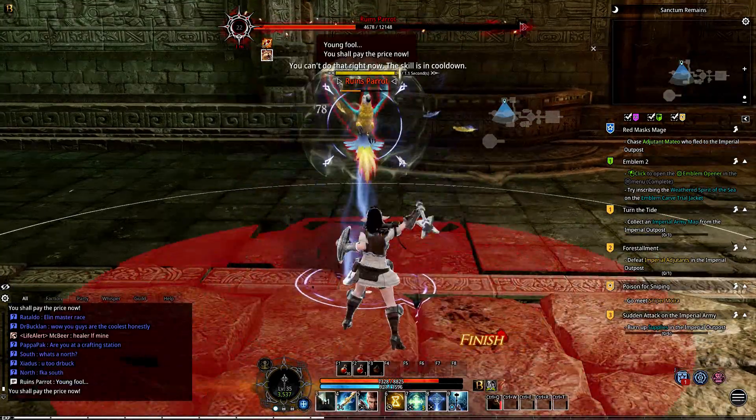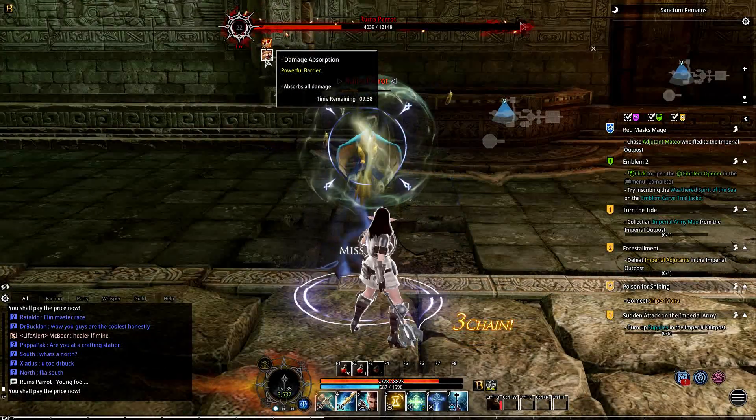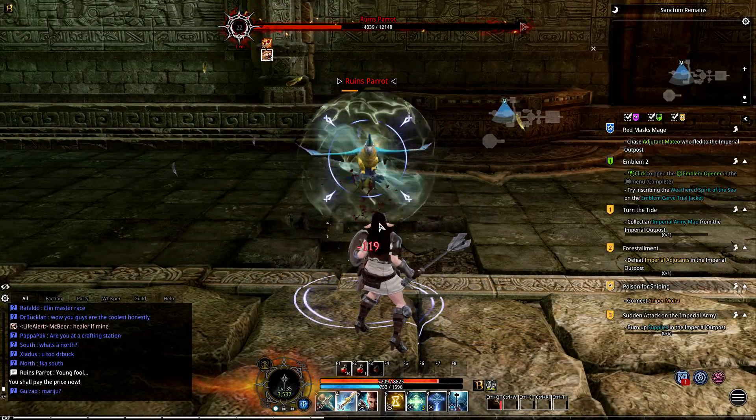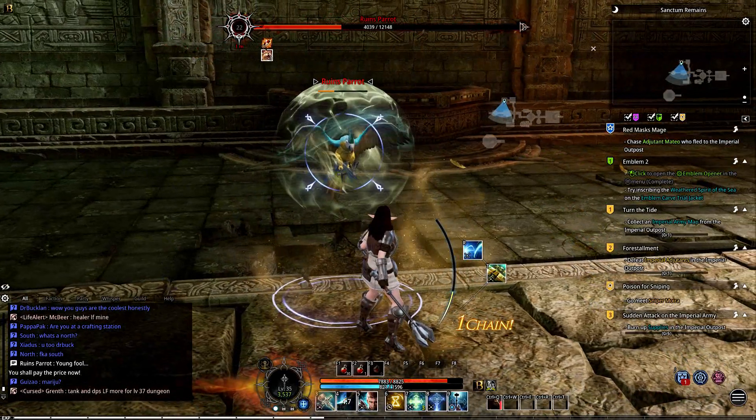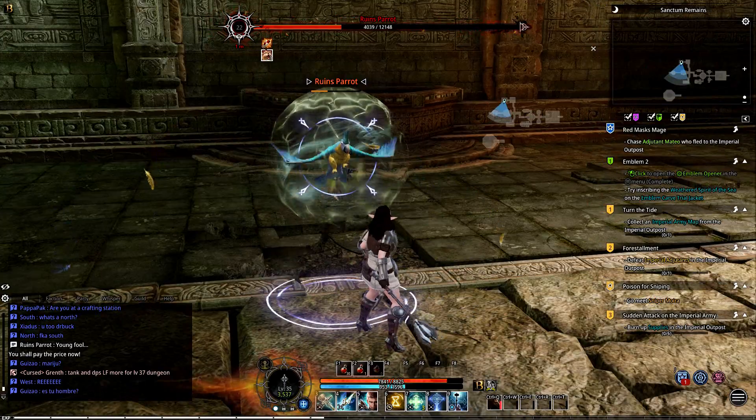If you fail to take the shield down, the stacks will remain and when he casts his Gust ability again, he will regain more stacks. Just keep repeating this process until you get him down. It gets easier with practice and is worth the XP to kill him.